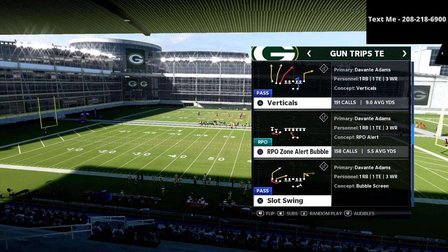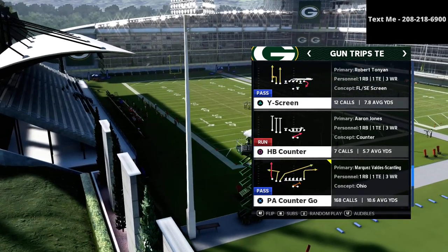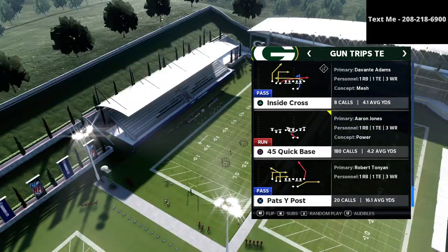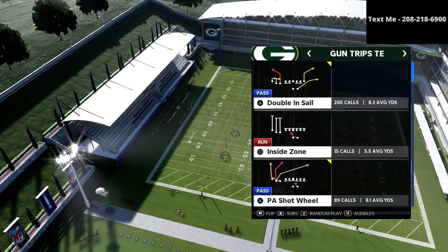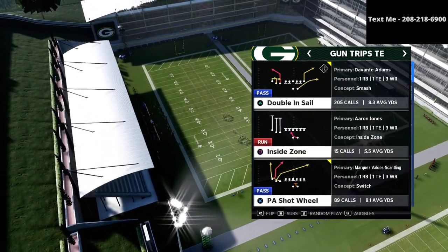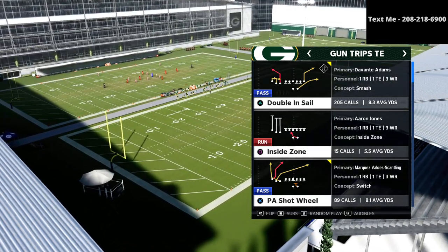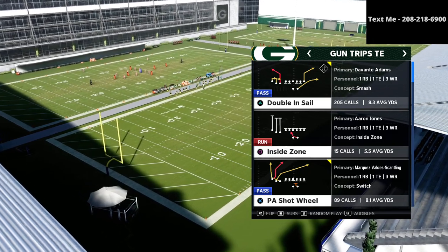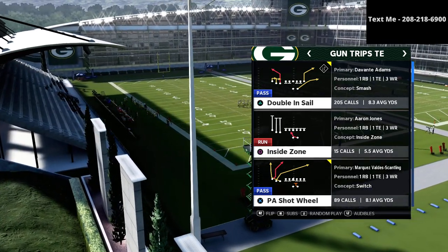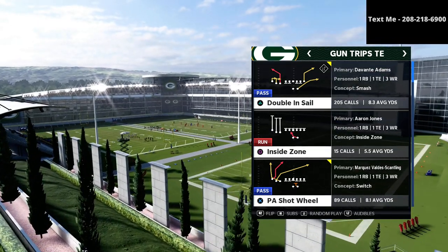Now, in this video we're talking about how you can attack the Mike Blitz 3 defense — the meta Mabel coverage, the 5-25 and 5 that gives everybody trouble in this game. We're going to focus in on a route combination from the play Doubles in Sale. It's one of the most underrated plays for attacking zone coverage, and we're going to share exactly why. It's a very, very powerful route combo.